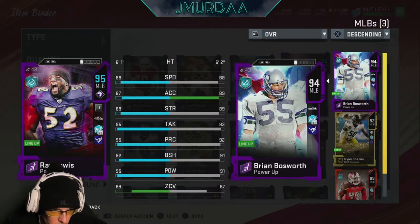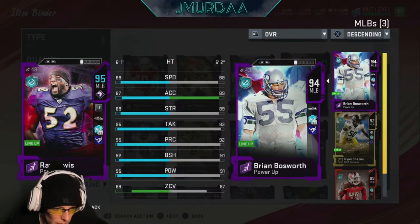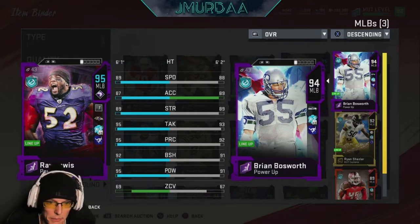Acceleration is 87 on Lewis, 89 on Bosworth — about the same. Strength is exactly the same. Tackling is 95 on Lewis, 93 on Bosworth — about the same. Play recognition is 95 on Lewis vs 92 on Bosworth. Block shedding is about the same, 92 to 91. Hit power is 95 on Ray Lewis but 91 on Brian Bosworth, which is still pretty damn good — if it's above 90 on hit power, that's very solid. Zone coverage is similar too: 69 on Ray Lewis and 67 on Bosworth.